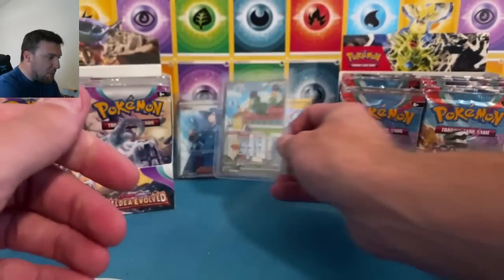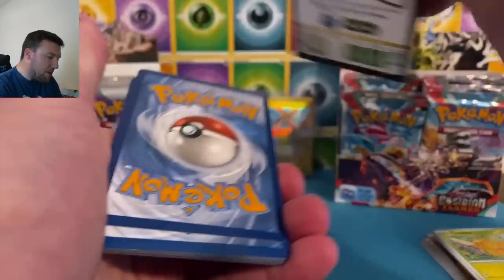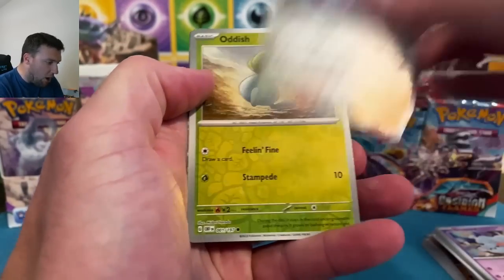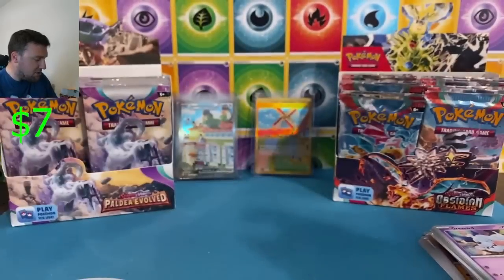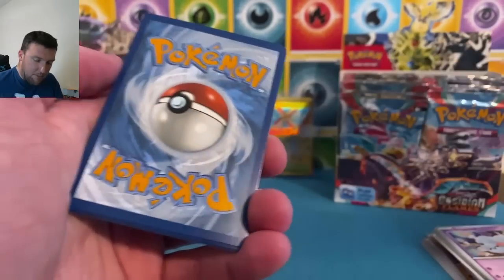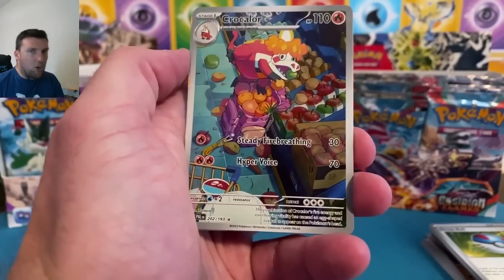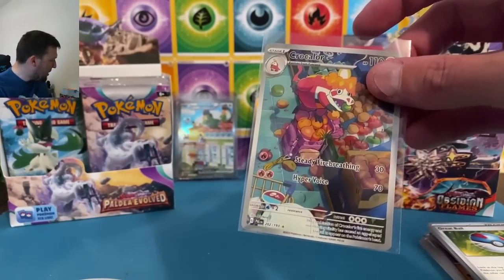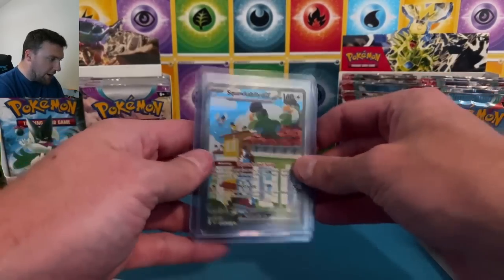We should be getting a special illustration rare out of each box today — I say should be, you never know with Pokemon anymore. This is the last booster box of Obsidian Flames from my original case. Pidgeot ex — that's a good one, very playable card, we'll put that in a sleeve. My last box from my original six-box case of Obsidian Flames. Croakalore on the special illustration rare — don't need it, but a very very nice card.